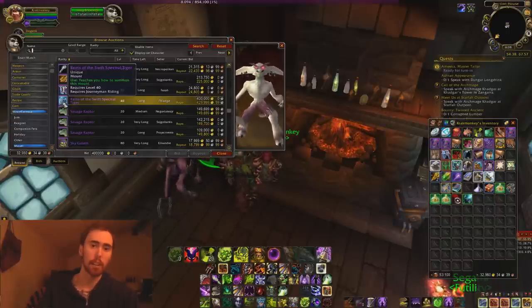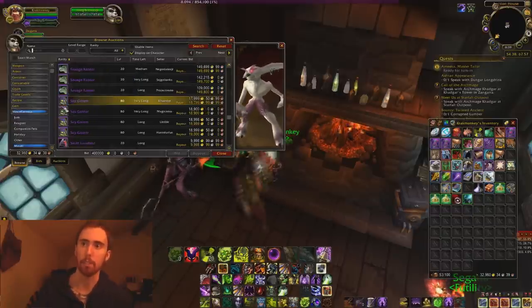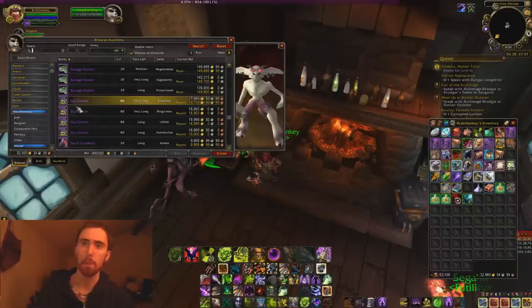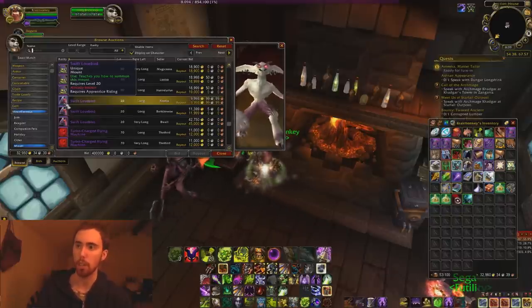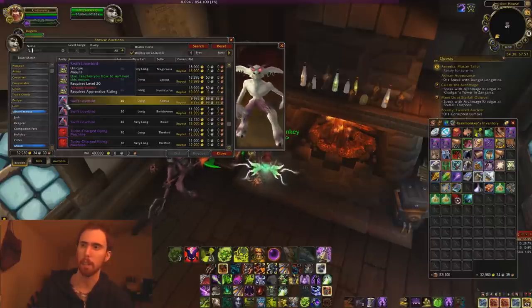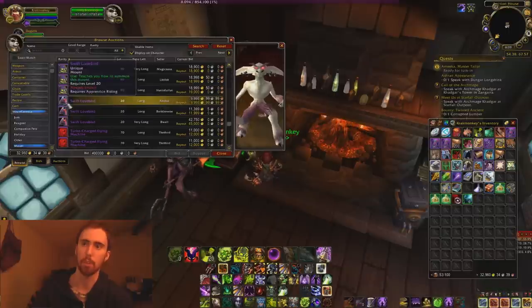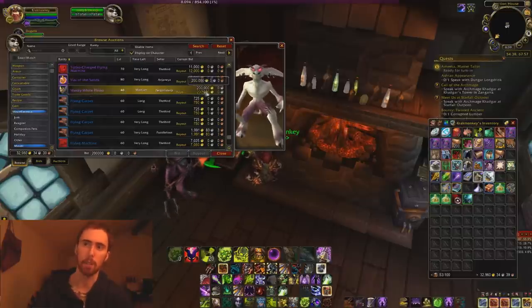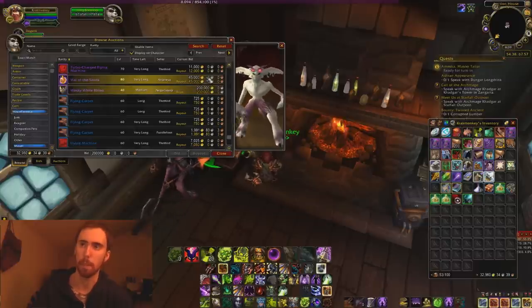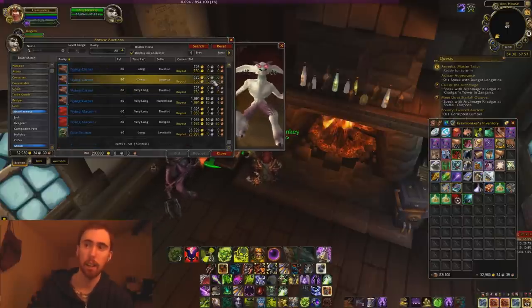My advice for anyone getting into this: don't try to buy and resell a Spectral Tiger first. Start small and build your way up. It's very risky and high-dollar items can take a very long time to sell because the market is small. Start with smaller markets, learn how they work, then scale up. For love birds, for example, they sell well when out of season — the first four months after Valentine's Day people sell them at high prices while others wait until summer.